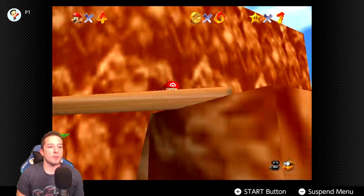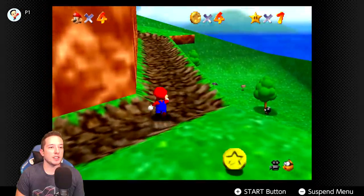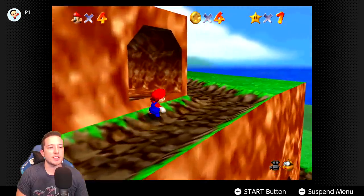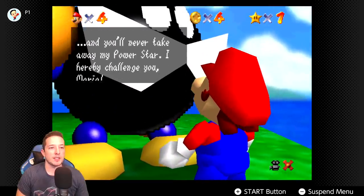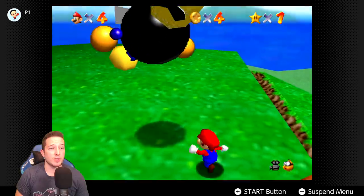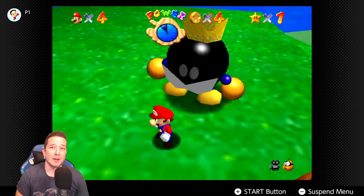One of the best parts about this service is the ability to create suspend points — basically save states at any point. Not so much for Mario 64, but for some other N64 games like Ocarina of Time, creating suspend points will be very nice. That's actually a good transition — let's fire up Ocarina of Time.